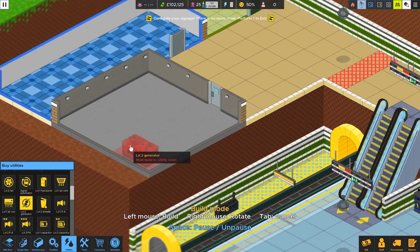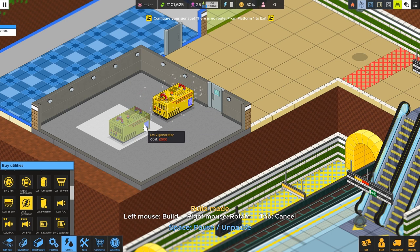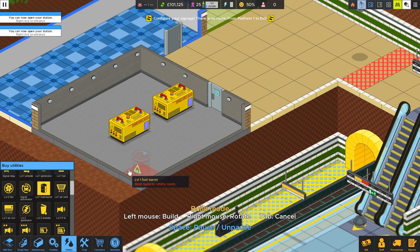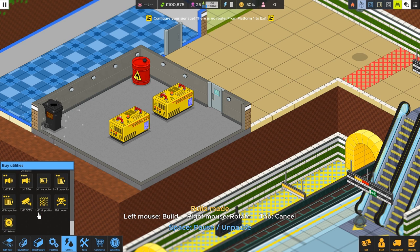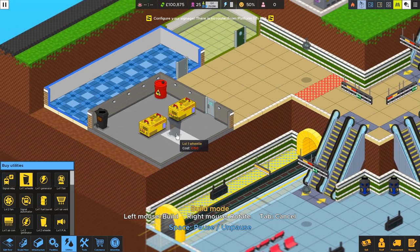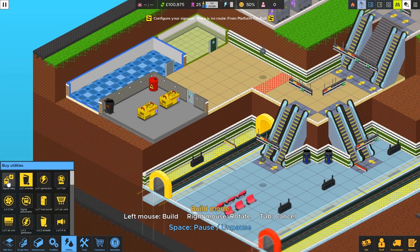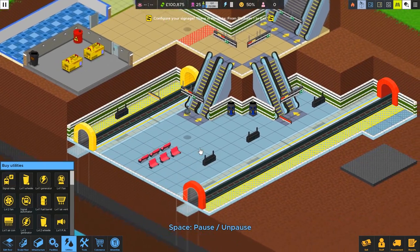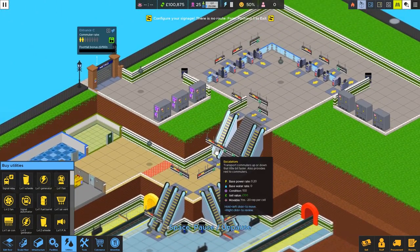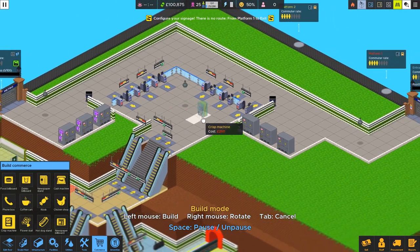Next we need some utilities — let's build some power generators. We'll put a couple of level 2 generators in the middle of the room. With just two we'll be okay. We'll need a fuel barrel and a trash can as well. We also need to keep this area cooled. There's a signal relay here — it maps platforms to a numeric key press to make calling trains easier. And there's a signal automator: connect this device to a platform to schedule trains to call automatically at regular intervals. Otherwise you have to do it manually. This game also has a minigame element to it when you're playing, so keep that in mind.